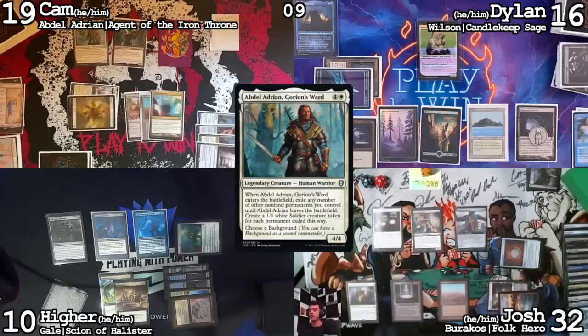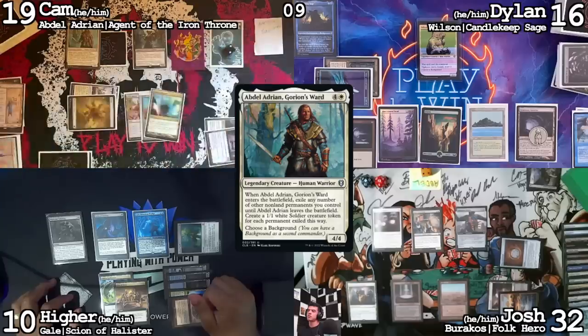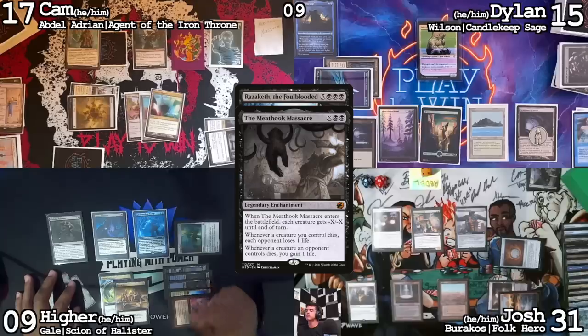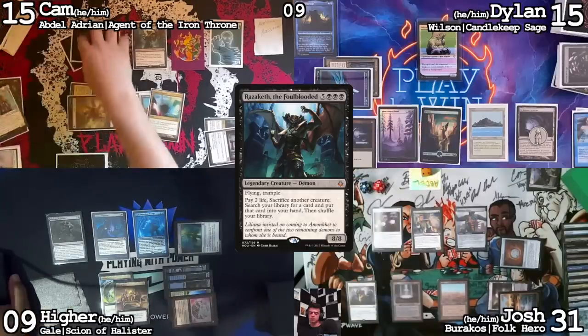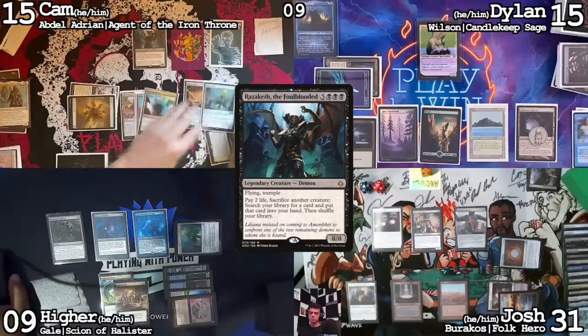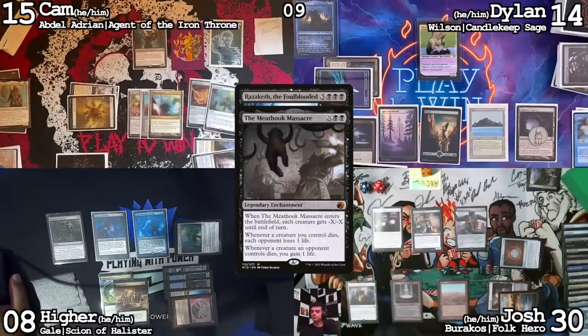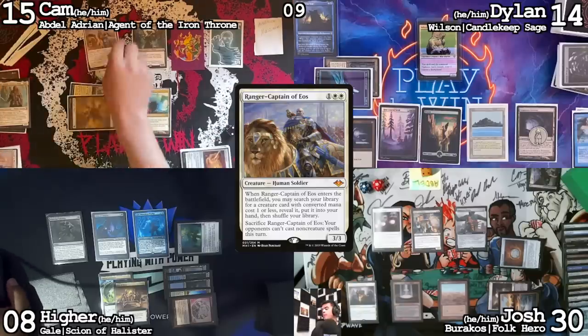Now Abdel Adrian comes into play. You're casting Adrian from the command zone? I pass on that. We'll exile this Mana Vault and this Felwar Stone — so we have two 1-1s. Sac one of the 1-1s, draining everyone for one, lose two going down to 17. Sacrifice Abdel Adrian to get these two rocks back, lose two life and everyone else loses one. Go down to 15. Get that Mana Vault for three colorless and cast a Ranger Captain of Eos.